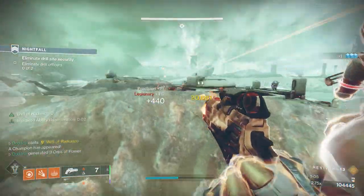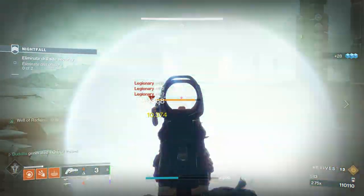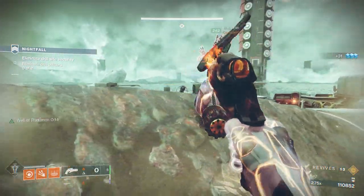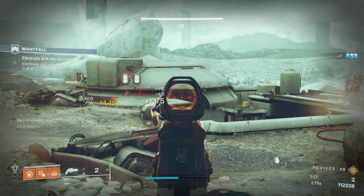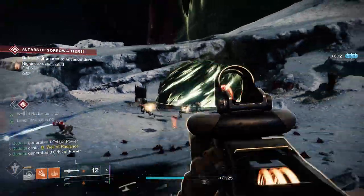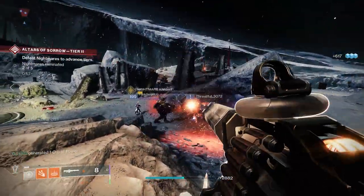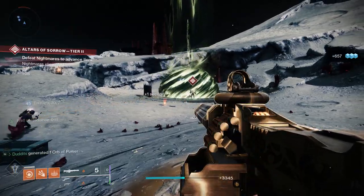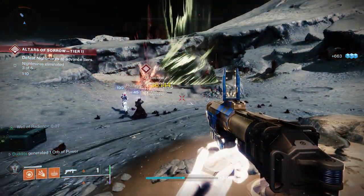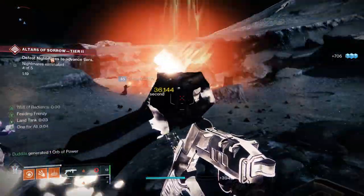You can run any solar weapon you want inside your solar super with Ember of Combustion to cause the explosions. I've tried Gjallarhorn, Xenophage, Ariana's Vow, Sunshot, Polaris Lance — it basically gives each weapon an extra Dragonfly or Firefly effect, but times ten. The amount of explosions you get is ridiculous. Whether you're doing lost sectors, GMs, general strikes, or just messing around on the Moon, you're going to have a great time with this build. I'll show you the extra armor mods at the end to enhance the build even further.